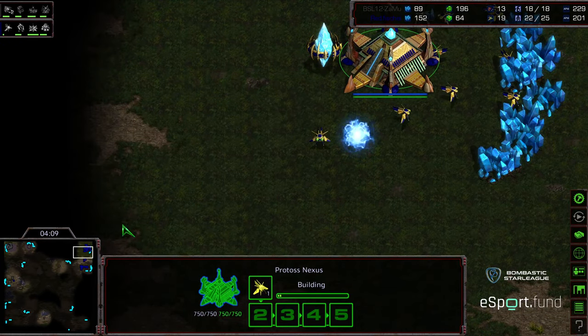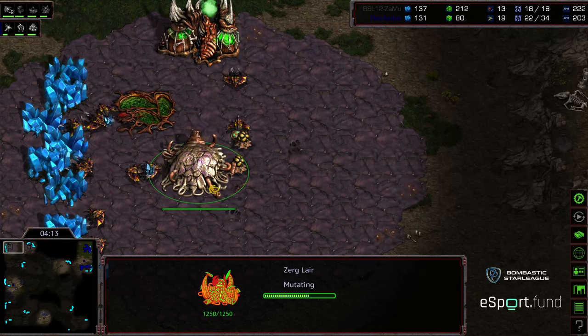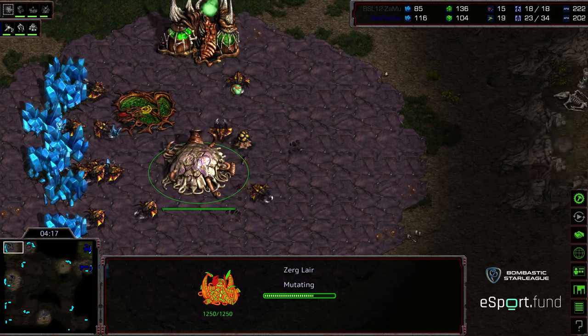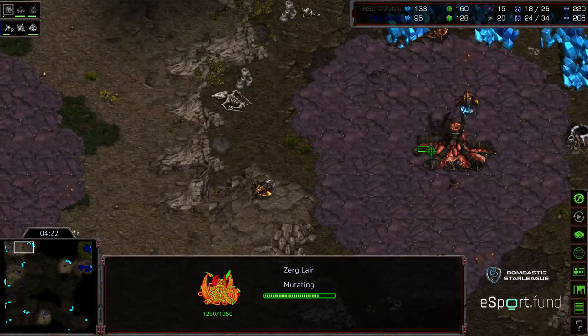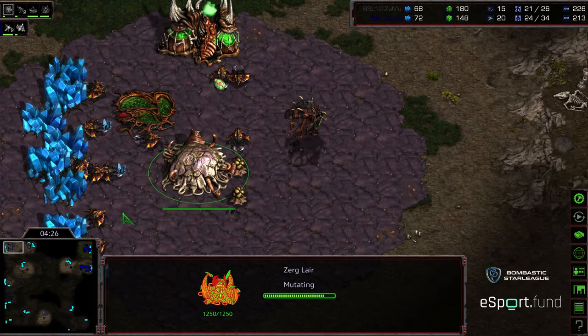That'll put Fisheye in a great position in the mid-game. Zammu is supply capping himself a little bit, that Overlord just spawning now, and is getting Zergling Speed to follow this up. I think he's going to go for a Muta-Ling bust on the front door.